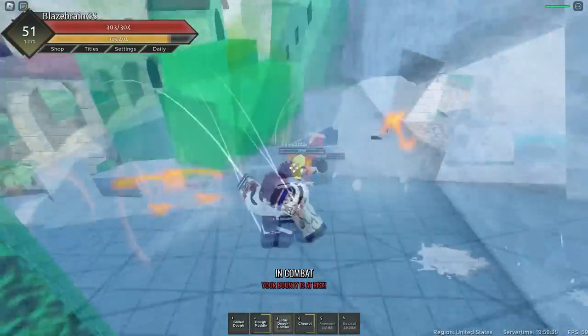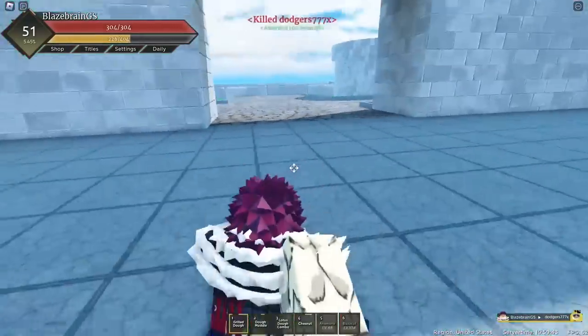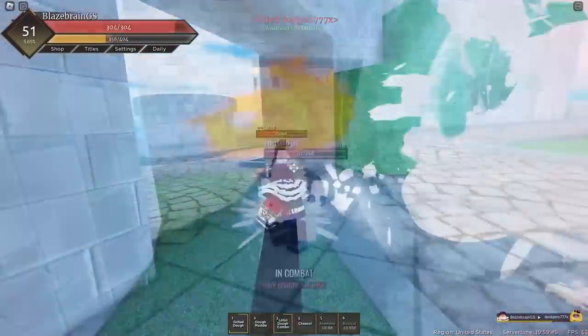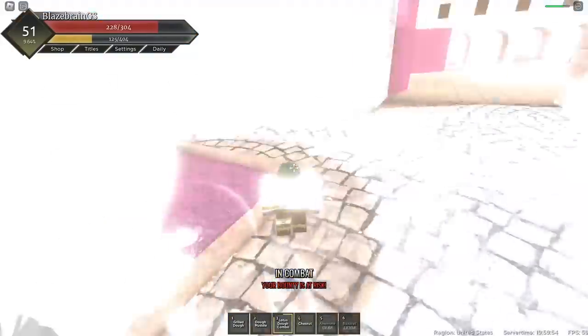Oh no, it's a TS Rubber user! Okay, yeah, these guys are accidentally killing each other even though apparently they're trying to team. We got one kill, and let's get this man as well. We definitely just hit him with our Lotus Dough Combo, and now we can M1 him.